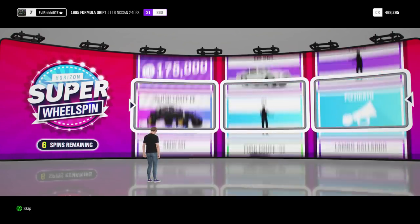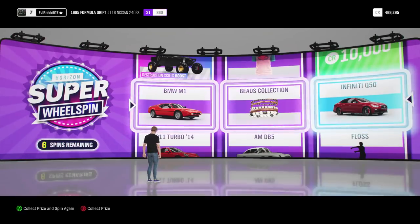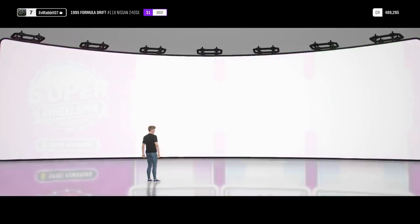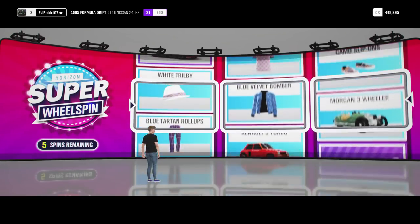Maybe do a drift boss — not sure on that one yet. We're trying to get these wheel spins done. We got a BMW M1 and then a bead collection, which we are not going to wear on our character because that would just be weird. BMW M1 suite. Infinity Q50. Getting a lot of cars, a lot of things that are increasing our bonuses. I'm still looking for that big money — 300,000 credits.